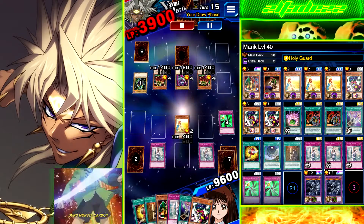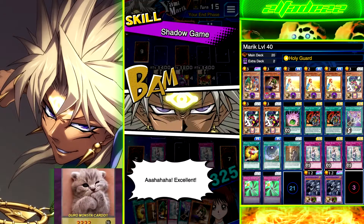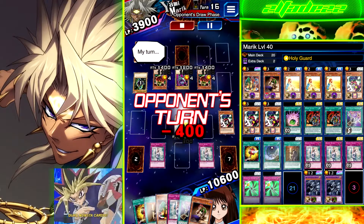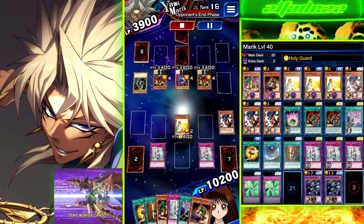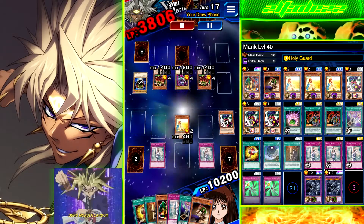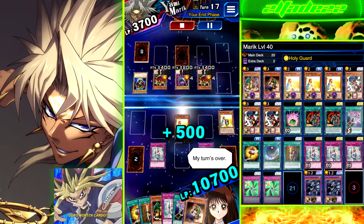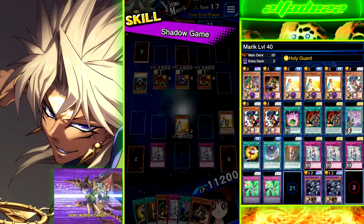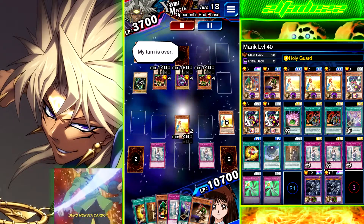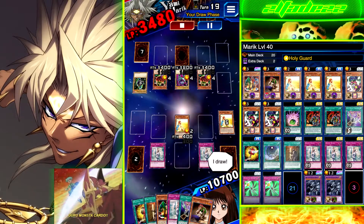The Magical Mallet is there so you can get your Solemn Wishes out, and to get your Summoner of Illusions with the Dimension Hole — just to prevent it from being at the bottom of your deck. We also have two Enchanted Javelins, not for fun but to protect your life points.